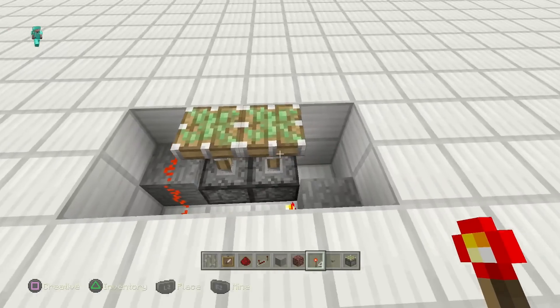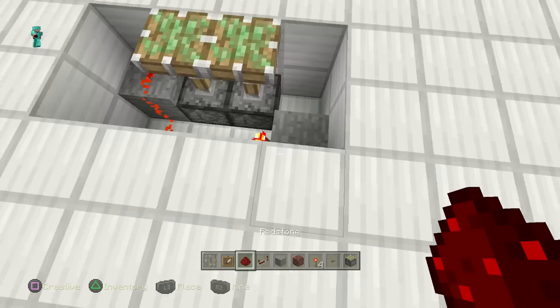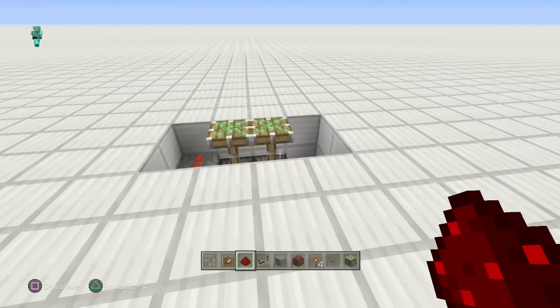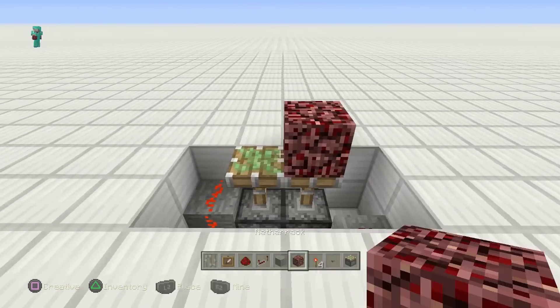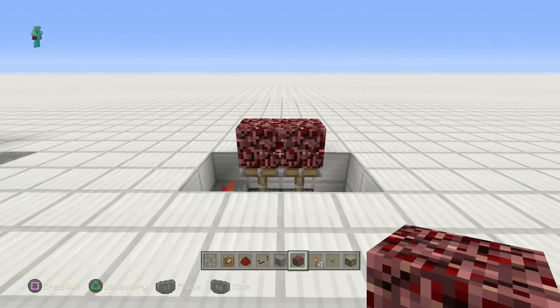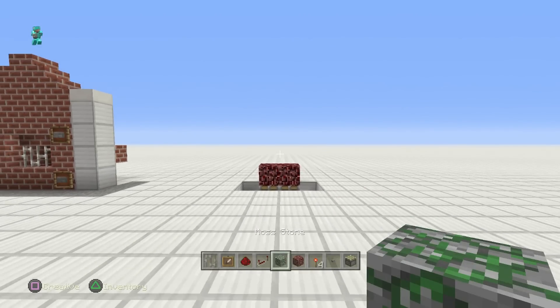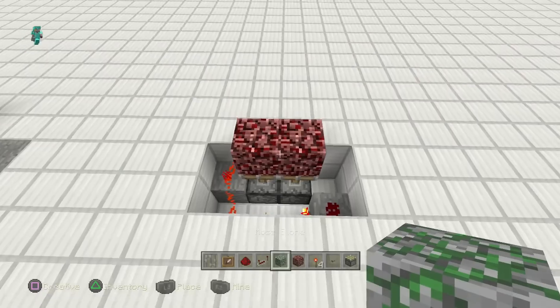Grab yourself a redstone torch and place it on the side of that block. If you see the pistons go up, that means you did it right. Go ahead and put redstone dust here. Now grab yourself some netherrack and place it there — looks good.